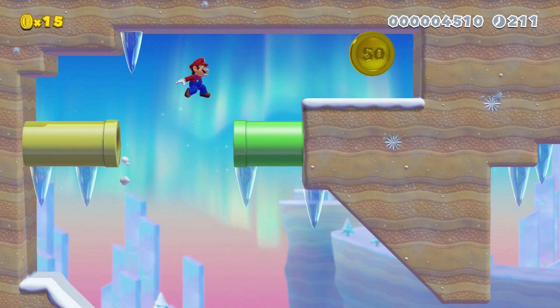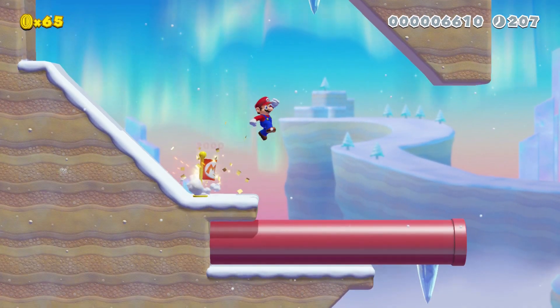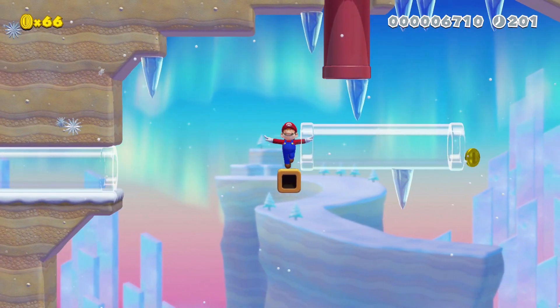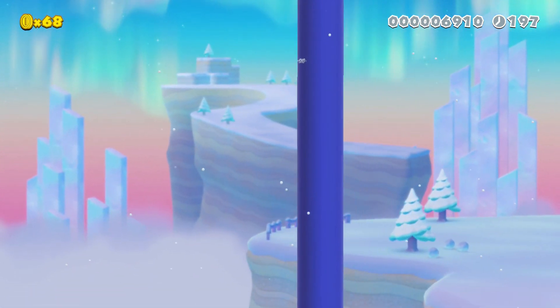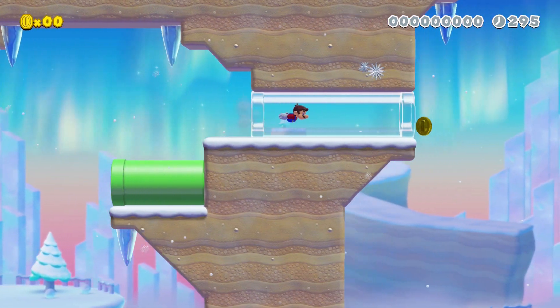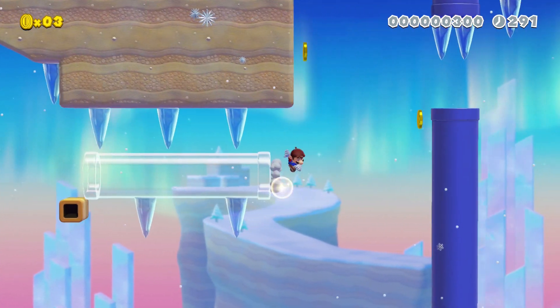You can get a 50-coin if you wall jump the second you come out of the pipe. I would have required it, but I thought that would be kind of mean, so I just encourage it with a 50-coin. Wall jumping out of the clear pipe is kind of the gimmick of the second half of this level. It's a little bit tricky — I've missed it right there — because even though I made it, I suck, and the clear pipe timings can mix you up. I discovered that you could do that while making this level, and it's something I want to expand upon in the future.